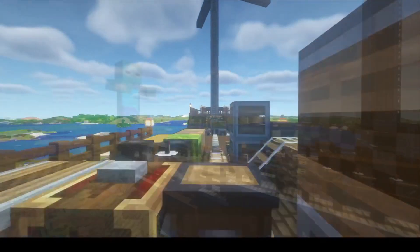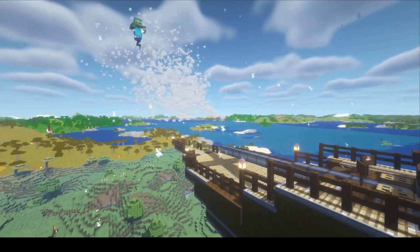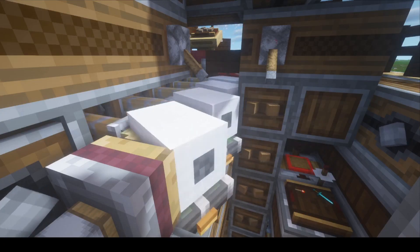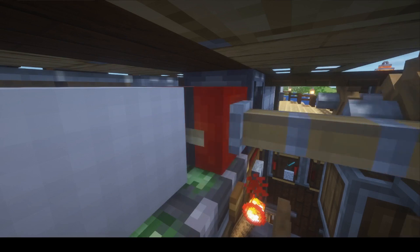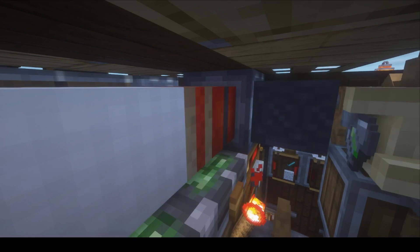Let's have a look at how the cannon reloads. One of the big things about this build is the auto-loading cannon. How it works is there's a system of deployers and mechanical bearings that places the powder and explosive at the right time and rotates it to the correct orientation.